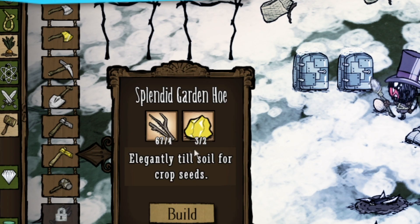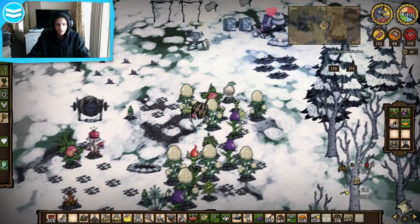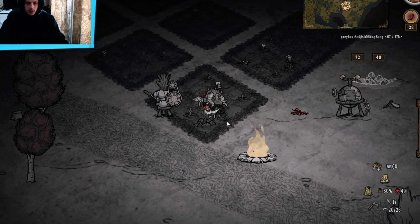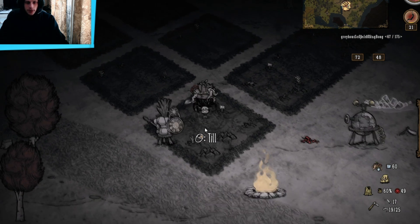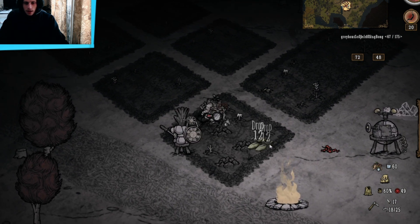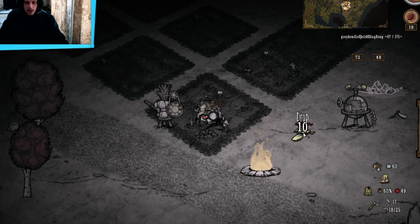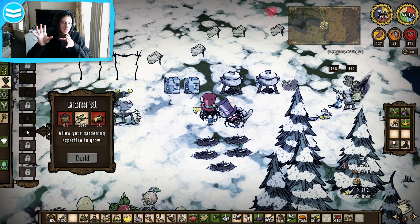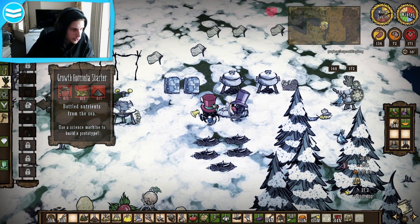You have a hoe, a garden hoe, and a golden hoe. Using the garden hoe you can make these little patches in which you can plant seeds. What you also want to then go and make - because you can plant all your seeds and that'll start growing your plants - is a Gardener Hat, which is also under the food tab.